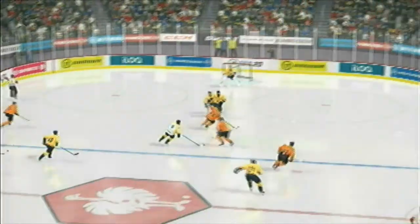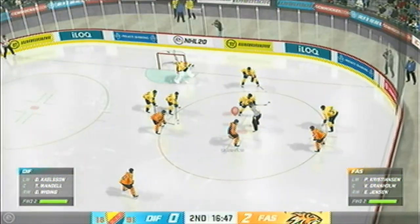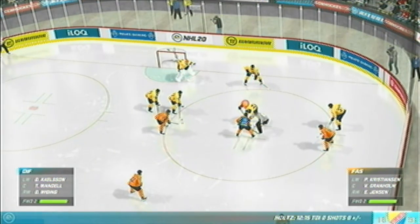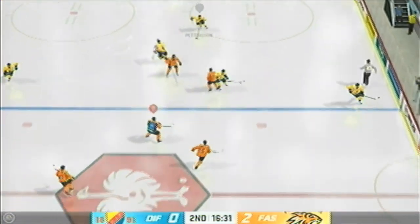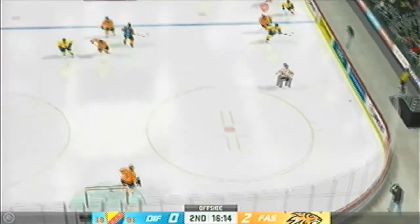He pounded that shot but the goalie was in good position and made the save. Still early on in this frame — James and Ray with you. So glad you could join us — it's a comfortable 2-0 lead we're looking at right now. As the puck is dropped, they win the draw here inside the defensive zone. Offside is the call — we'll have a face-off just outside the offensive zone.